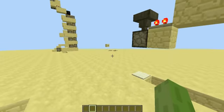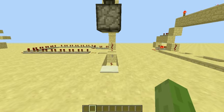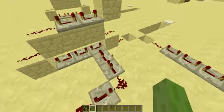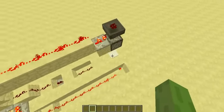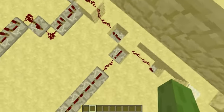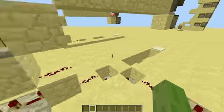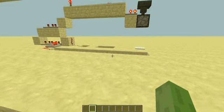The next one — not even gonna bother to refill it — works on sort of the same principle, only rather than having it shut off based on inverting the signal and sending it to repeater locking, it still uses repeater locking, but it takes 82 ticks, including this repeater here, and sends it through and blocks it after it's gone through four times, forcing it to remain off.